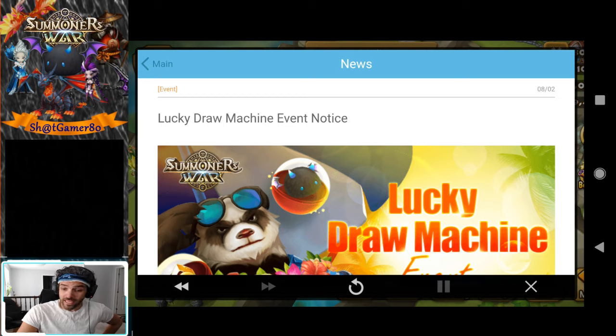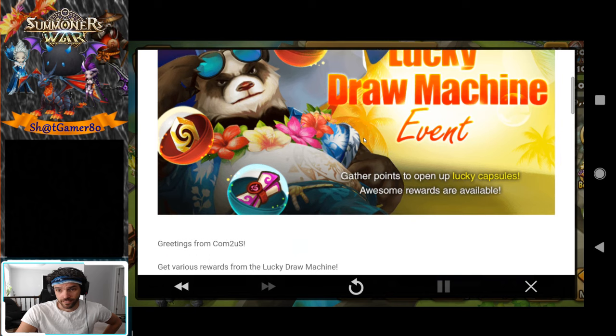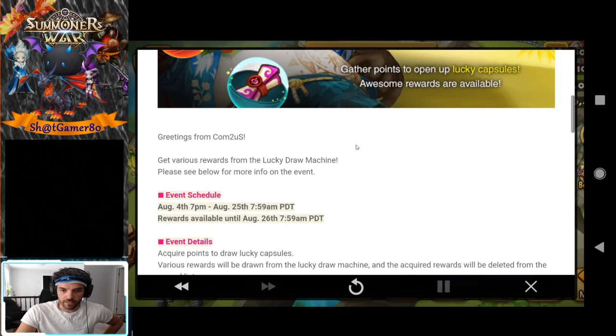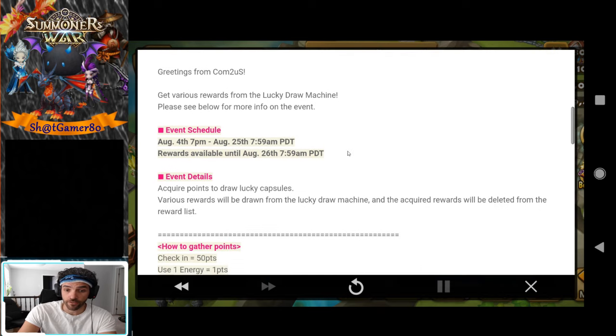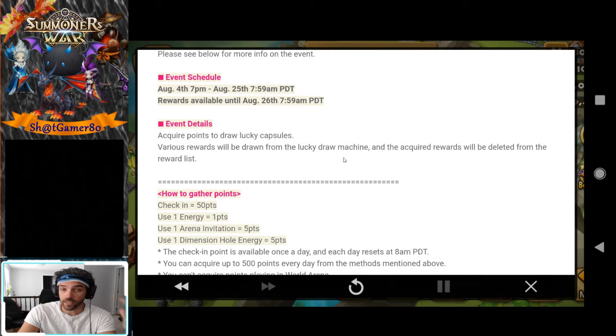So let's dive into it. Here it is — the Lucky Draw event, a draw machine event. As you can see we have a devilmon up here, a reappraisal stone here, and a light and dark scroll here. It started yesterday, so like I said I am a little behind. It's ongoing and happening right now.